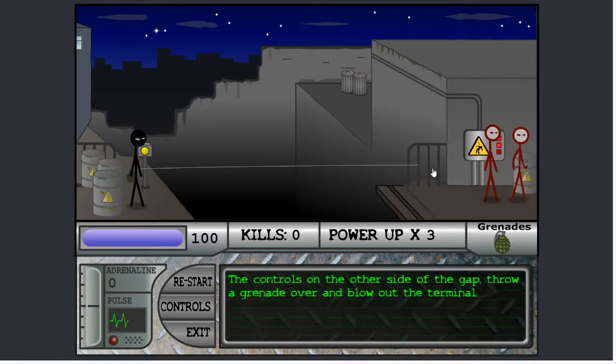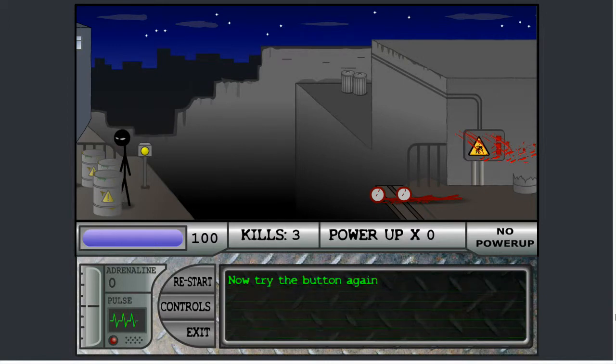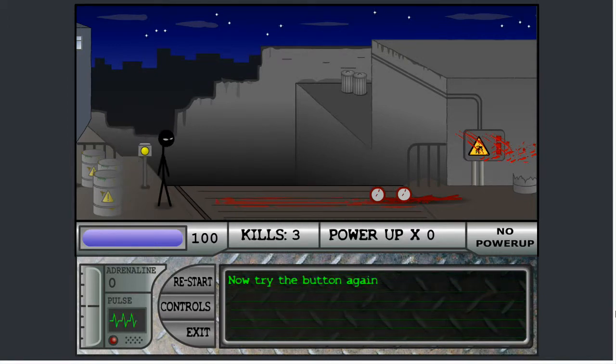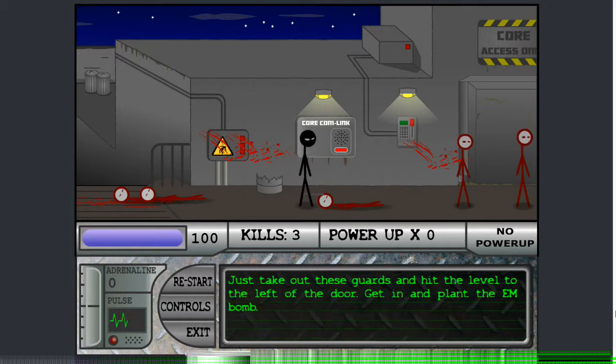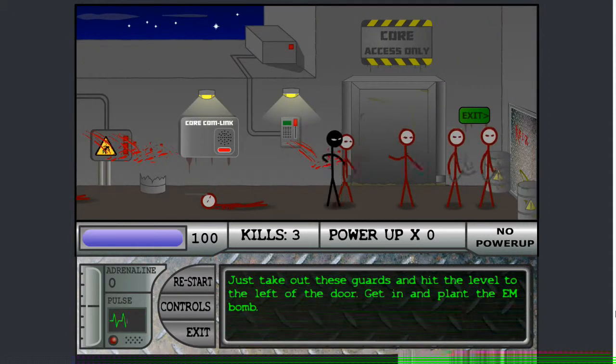Now let's throw it on these little reds waiting on the other side. Too far, huh? Well, that's close enough, right? Nice. Now let's hit the button. Killed quite a bit of them, actually. It appears they didn't notice their three friends getting blown up by a grenade. But, you know, whatever. I'm not complaining.